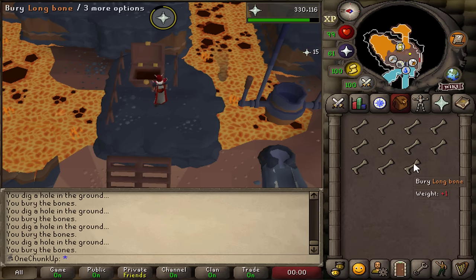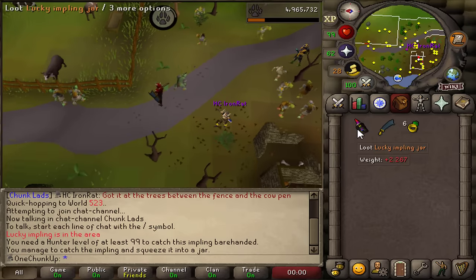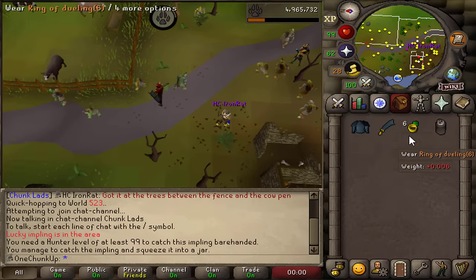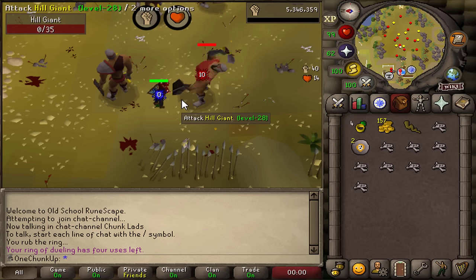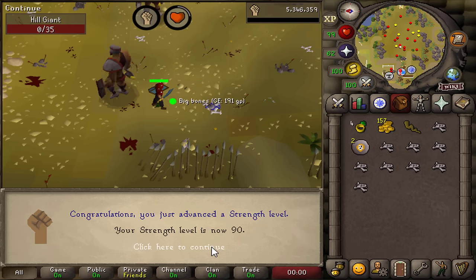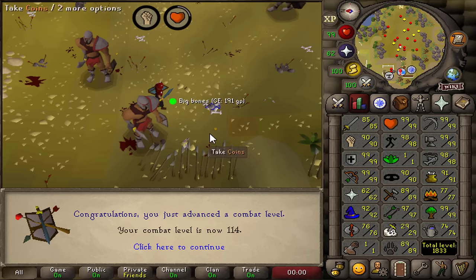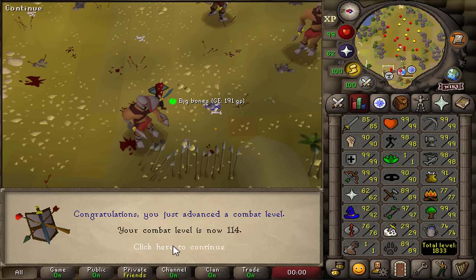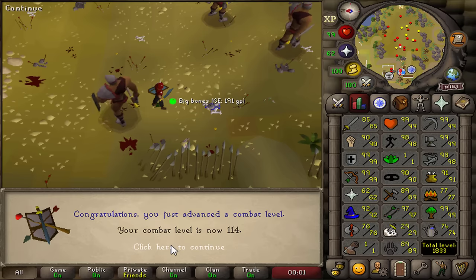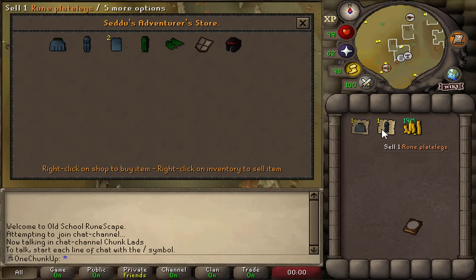Someone spotted a lucky impling — let's see what we get. Okay, a plate body, that's like 30k. Thank you very much. First strength level in a while — incoming 90 strength, awesome. What the heck is this combat level message? I have never seen that before — that must be new. I guess that's new.